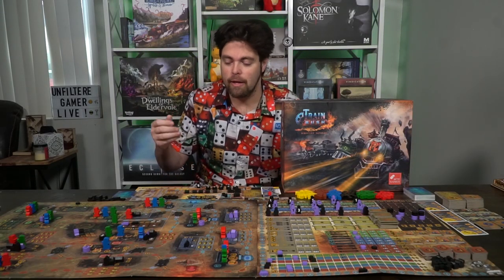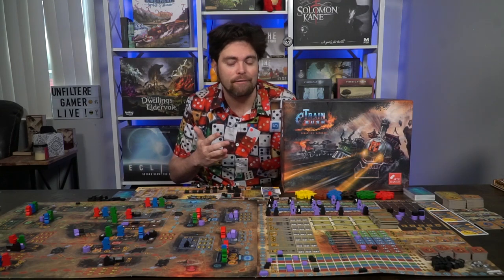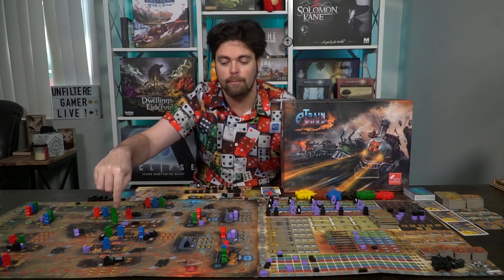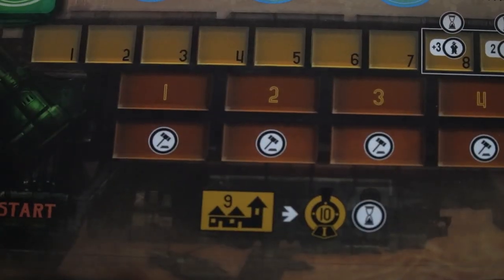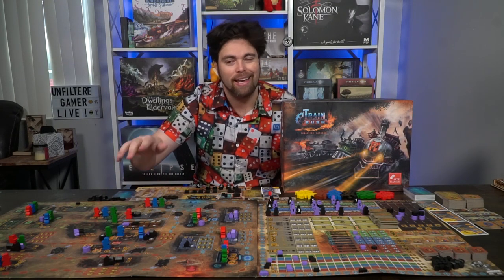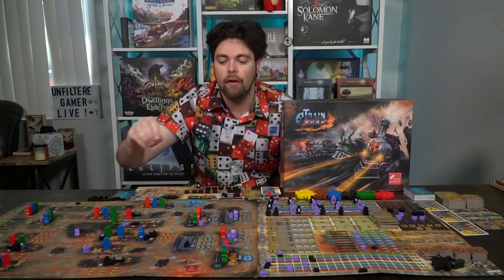To begin setup, first decide how many players you are playing and plan accordingly. There are hero cards and movement cards that will be based on the number of players you'll be drafting. Take the two main game boards and place them next to each other. Place the first marker on the round one tracker — it goes from round one to nine, and the number of players determines how many rounds are in the game: eight for three or more, nine for two players. Take the main big trains and set them on the starting space where the middle area meets the train board.